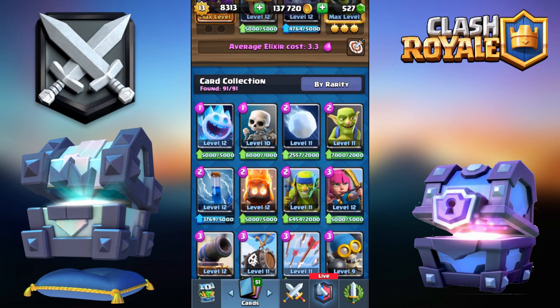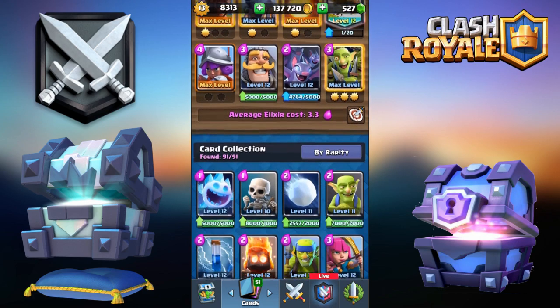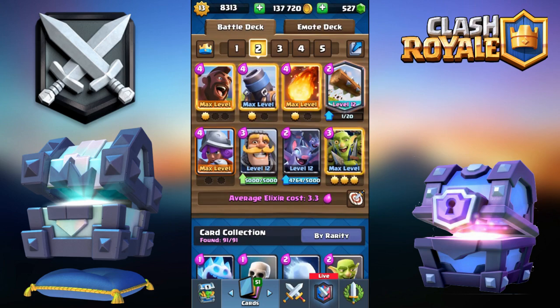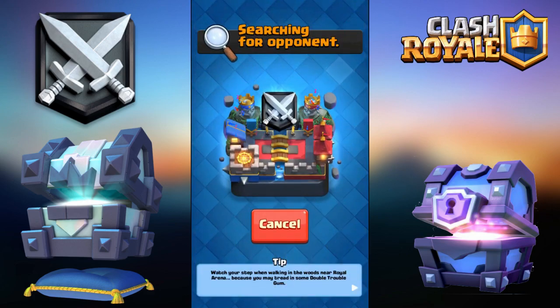My Archers are only level 12 and I'm not going to spend 100,000 coins just to upgrade them. You can put in a Valkyrie or a Prince, but I'm going to go for the Knight. And Bats, Spirit, Goblins, Goblin Gang, Skeleton Army for the Hog. You could go Miner if you're lower in trophies, although I don't really think you'll be needing a Miner if you're lower in trophies.